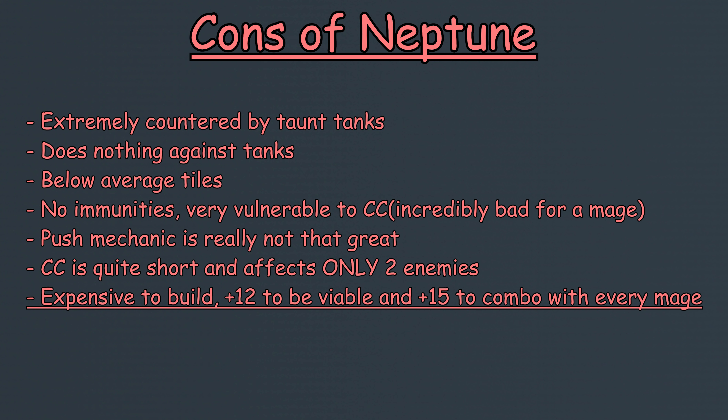And lastly, Neptune requires a solid amount of investment to be worth using. She needs to be at minimum plus 12 to be viable in Arena, due to her plus 11 and below barely pushing enemies together. Even still, her plus 12 can fall short sometimes, which makes plus 15 really the only viable skill level at high elo Arena.